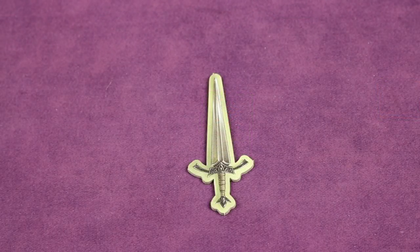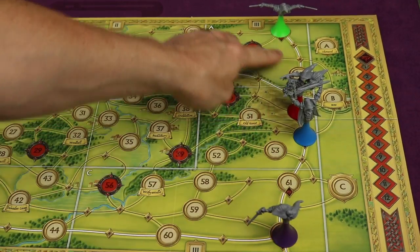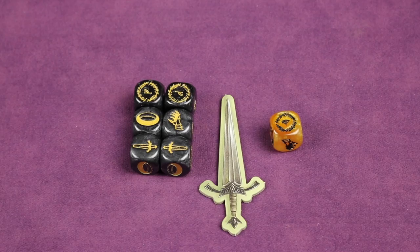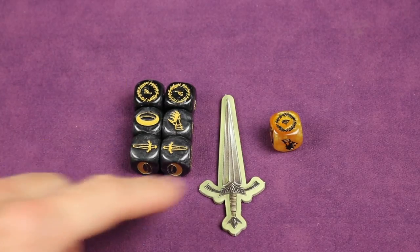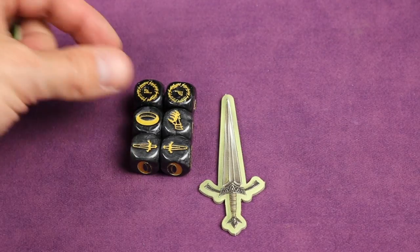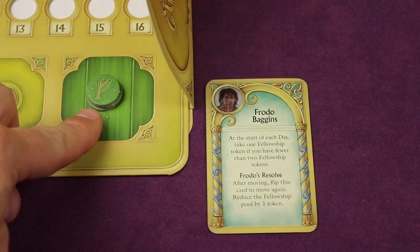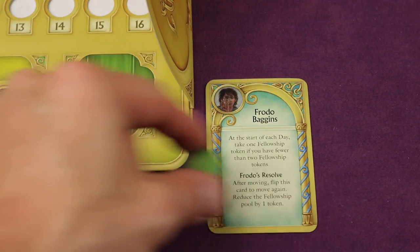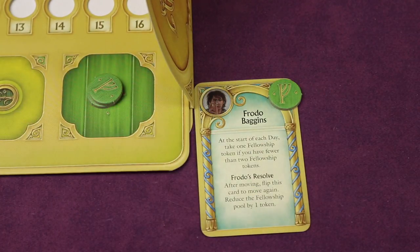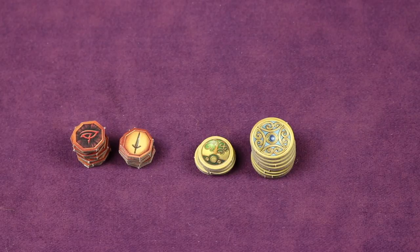Take the lead player token and give it to a randomly chosen ringwraith player. Starting with that lead player and going clockwise, all ringwraith players place their Nazgul on one of the six starting locations. The lead player takes the six black ringwraith action dice — the orange die is only used in part two and is removed. The lead player rolls all six dice. For each shadow result, the ring bearer takes one fellowship token from the pool and places it on the Frodo company card. Set aside ally tokens, company log tokens, and track tokens for later use.